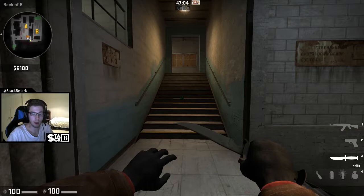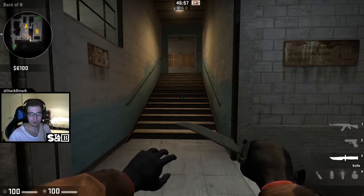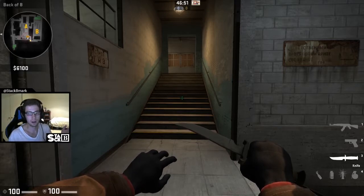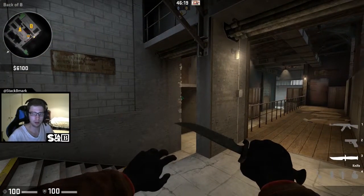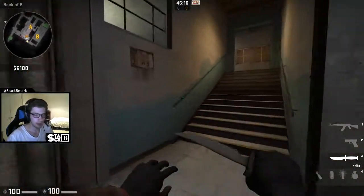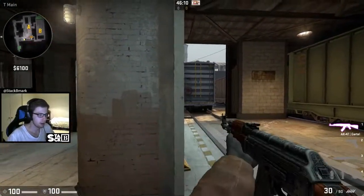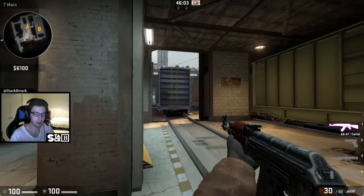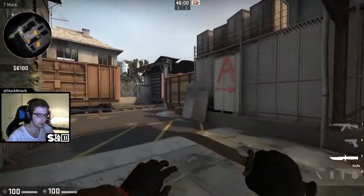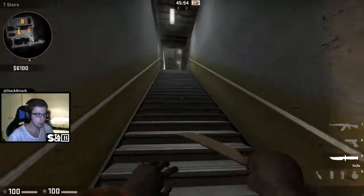Alternatively, at the start of the round the in-game leader can call the default but commit to working B that round — useful if you've gone A site for the past four rounds and the CTs might be prepared for it. You can also do a slight variation: instead of two players in T-main, have just one passive support player back there making sure not to get picked.